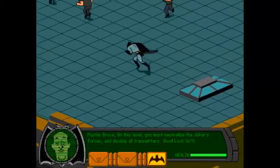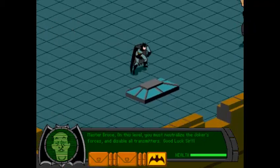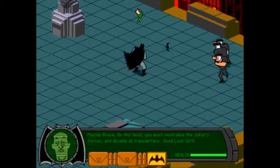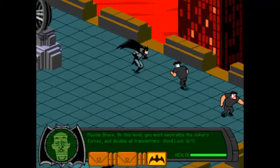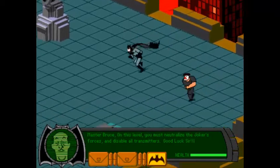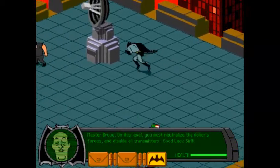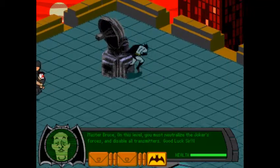Check out Batman's awkward walk. And of course they are throwing around those smiling fish, you know, from the episode — I forget which one. Master Boots: on this level you must neutralize the Joker's forces and disable all the transmitters. Good luck, sir.